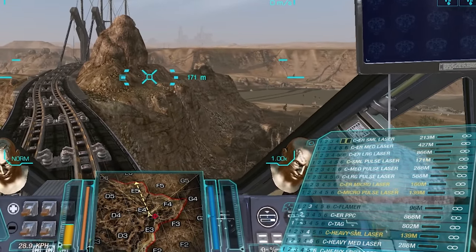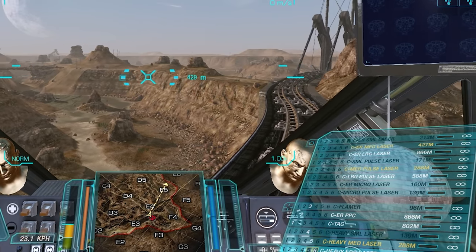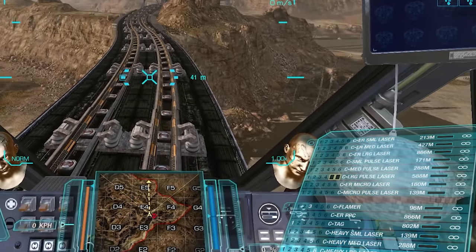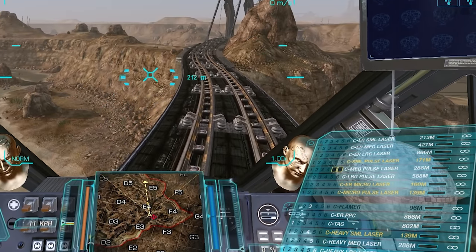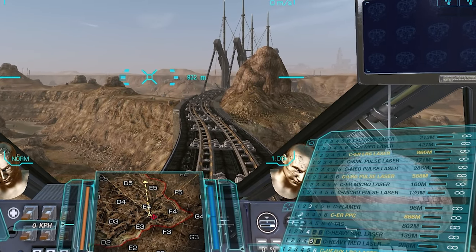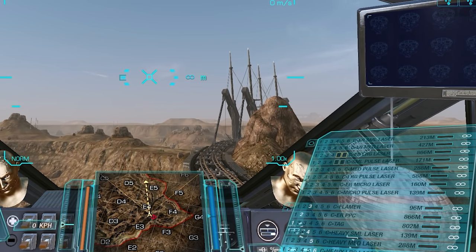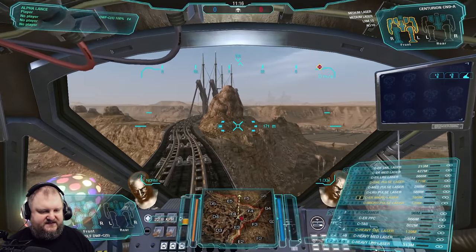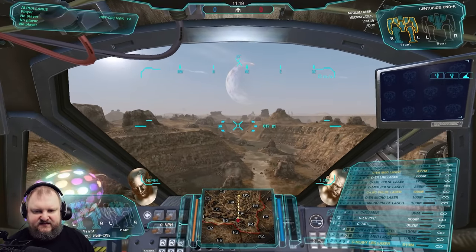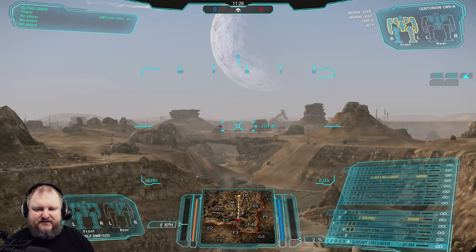If you look at the ranges on the lower right corner of your screen, you can see the ER PPC on this mech has 866m optimal range. Anything within optimal range is lit up in white. As soon as you go outside optimal range, the weapon turns yellow. If you have zero chance of doing damage because you're outside maximum range, it goes grayed out or almost black. Generally, ERPPCs will reach two times optimal range, so in this case the PPC should be hitting at about 1600–1700 meters, with some linear damage drop.